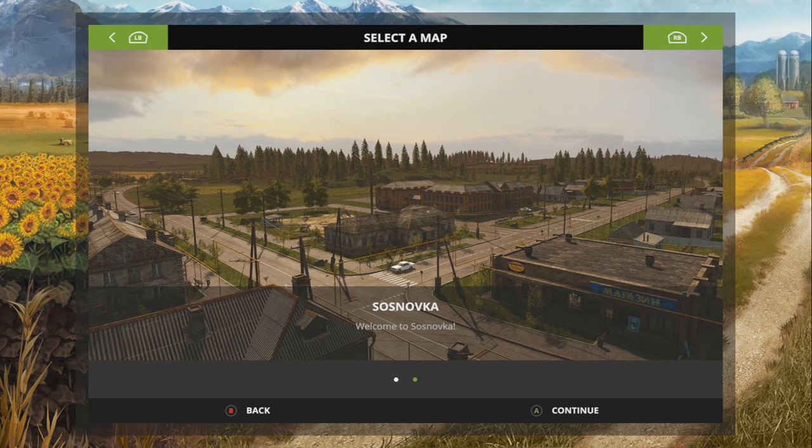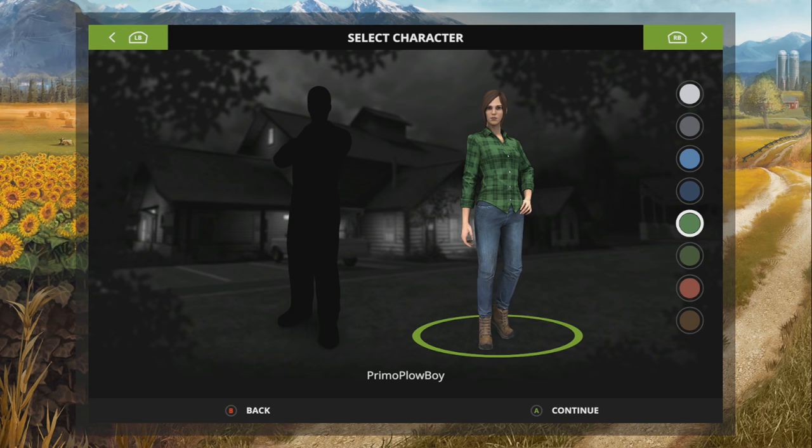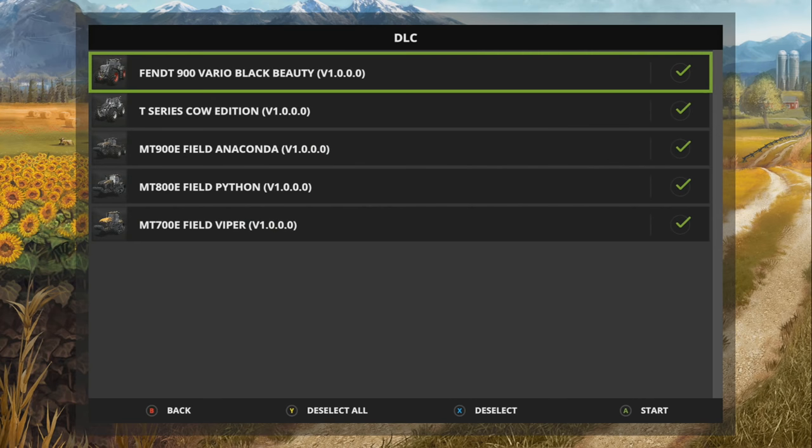We've played it on stream and done a let's play, but we're going to jump into a let's play here on the Xbox. Really cool — you can actually change the color of your shirt, which doesn't matter since we'll be playing in single player. You can also be a female character, which is pretty cool. So let's jump into it.